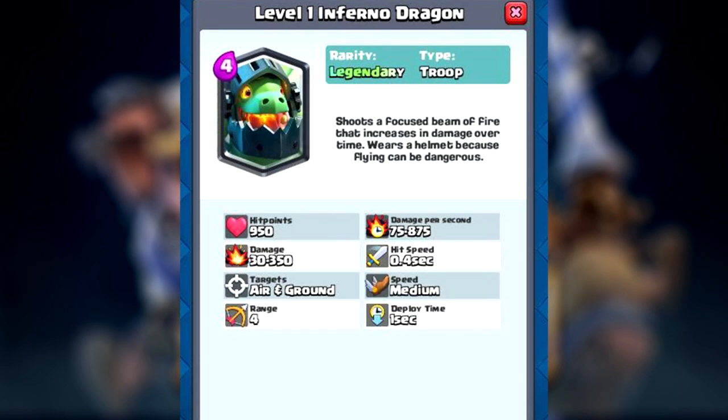The Inferno Dragon — that's the name as it shows up in Clash Royale itself — costs four elixir, the same as a regular dragon. Its hit points are 950, and the damage per second ranges from 75 to 875. It attacks like an Inferno Tower, starting with less damage and gradually ramping up to 875 per second. This is better than the Inferno Tower because it won't get targeted by Giants or Royal Giants, and it can attack the opponent's tower directly.